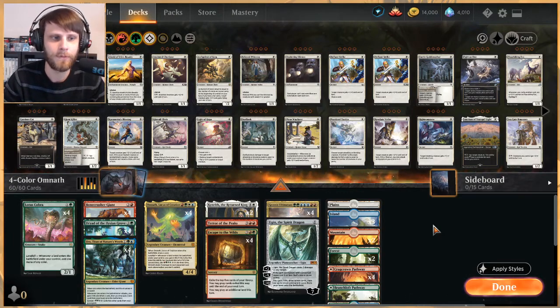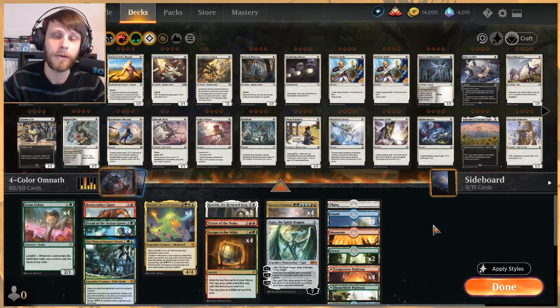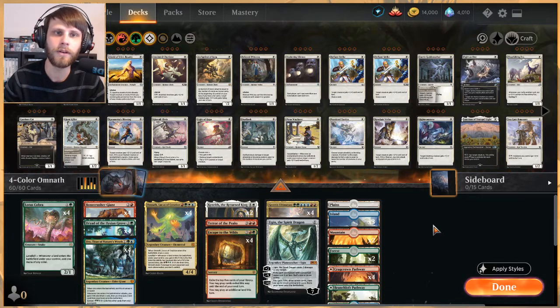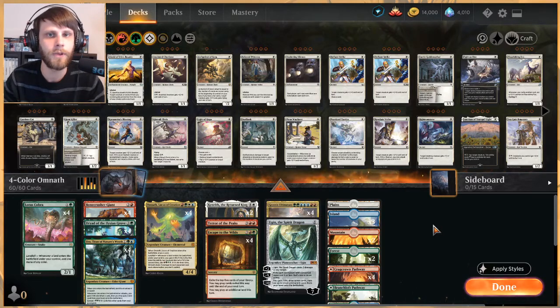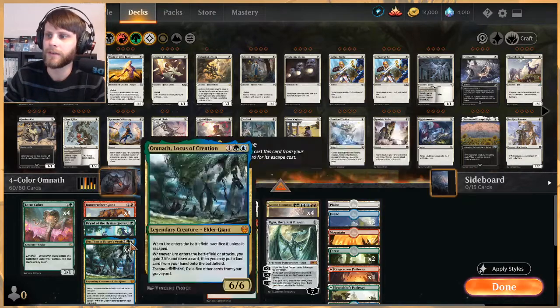Before we get too far into this, there are already discussions about whether something in this deck — whether that be Omnath or something else — should be banned. Uro is also kind of on the chopping block. There are a lot of very powerful cards in this list, and people are trying to find ways to deal with it. Options are few and far between. We'll do our best to form a more informed opinion after six games, keeping in mind we are on best-of-one.